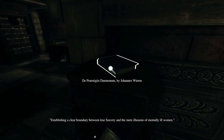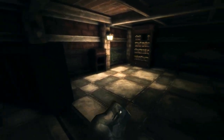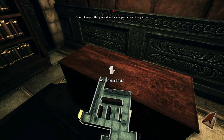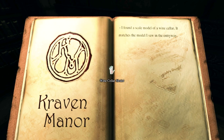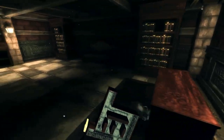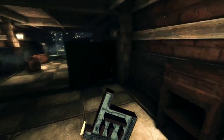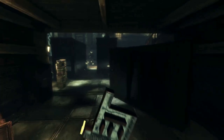Establishing a clear boundary between true sorcery and the mere illusions of mentally ill women. I found a scale model of a wine cellar — it matches the model I saw on the entryway. So what do you want me to do with it? Take it with me? Can I throw this at somebody? I think we broke something — look at all the floaties now. That wasn't here before. They're telling me I have to go this way — the ladder. Climb up the ladder.